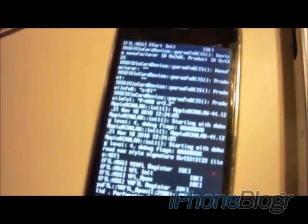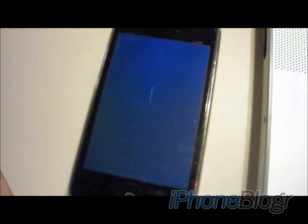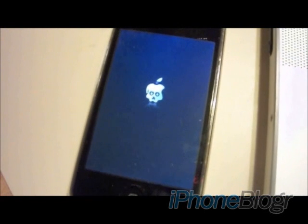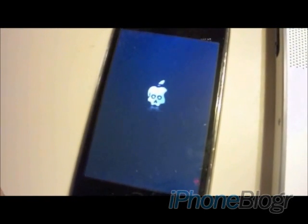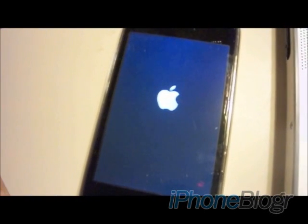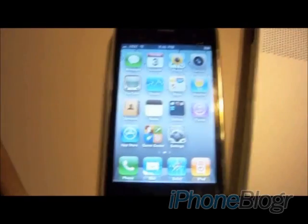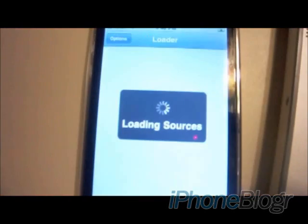I'll just fast forward through this for you. As you can see, we now have animated boot logos in GreenPoison RC5. This is something new — this is what they were talking about when they said they had a surprise for us. So that's the surprise right there. Now your phone is going to restart. Now that my phone has restarted, you can see that I've got the loader icon on my second page, so I'm just going to open that up.